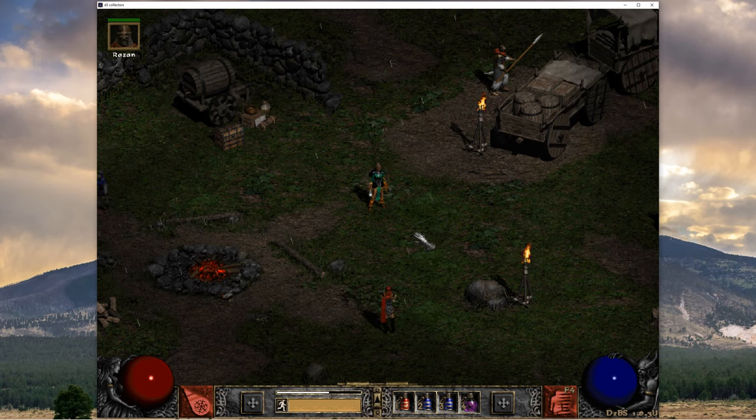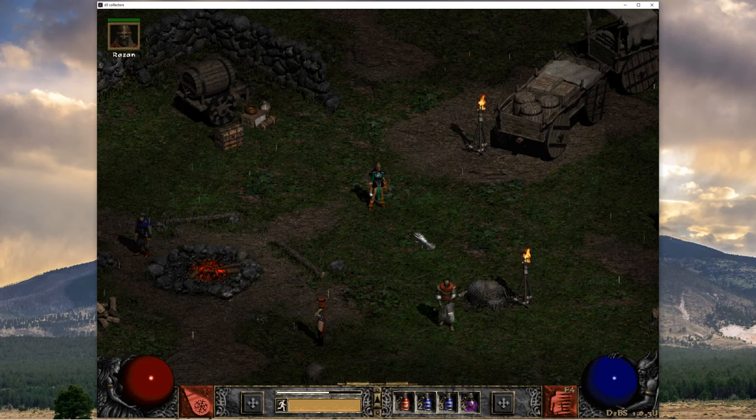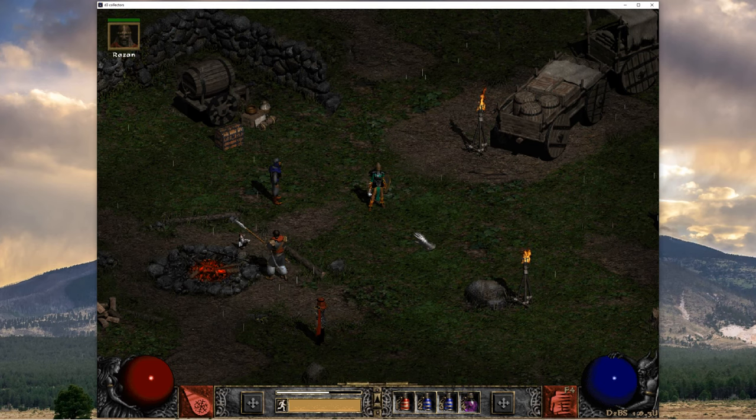So to start with, I am obviously suggesting the Sorceress — since you're seeing her here. She gets Teleport, she doesn't need Enigma, she doesn't have to find a teleport item that has to constantly be replenished with charges, which costs a ton of gold after a while. This is the easiest character, in my opinion, to pick — a Cold Sorceress specifically. And if you guys haven't watched my other video about a script called Sonic for Colbot, this is a script that will automatically level a character for you in the ladder. You don't need to worry about skills or items, any of that stuff — it will do it for you.